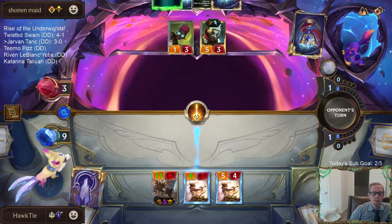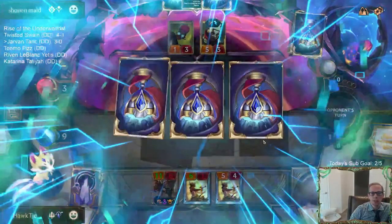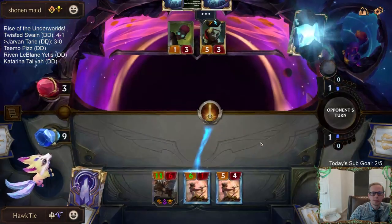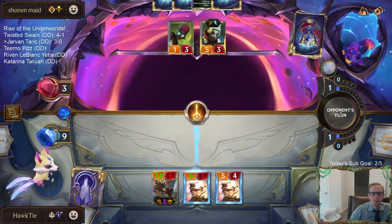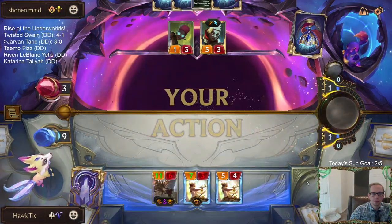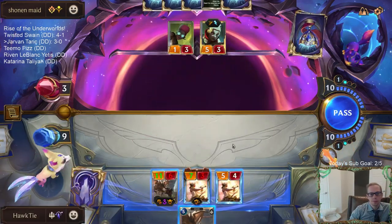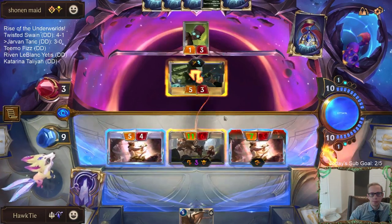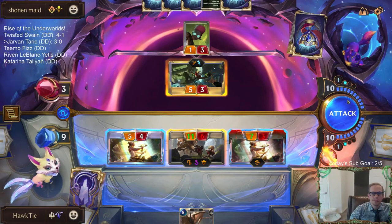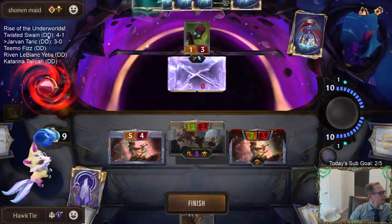Oh, they have another attack token? I legit forgot that thing rallies! Gross - I was gonna be open attacking. Taric would support the Sunforger, neither one of them can take damage or die. Jarvan! Not Jarvan. Alright, we got there!